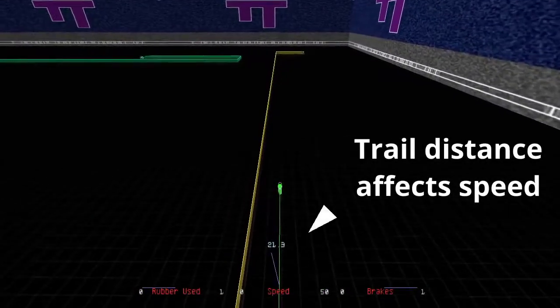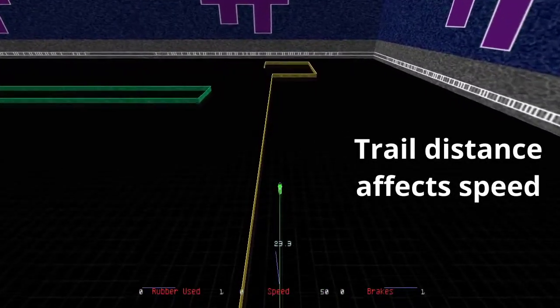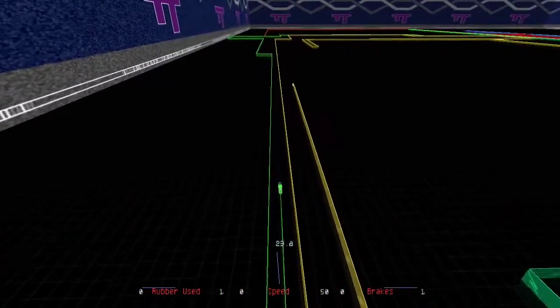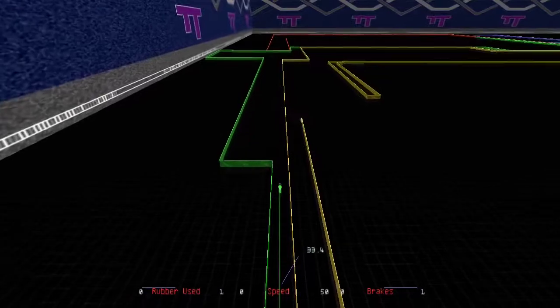Drive next to a cycle trail to go faster. You can use another player's or your own trail. The closer you get, the faster you go. Acceleration stacks, so driving between trails makes you go even faster.